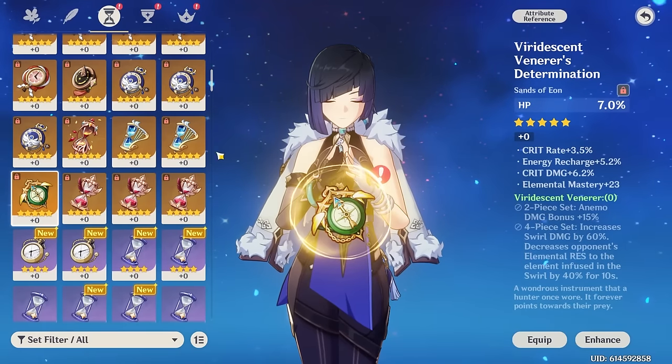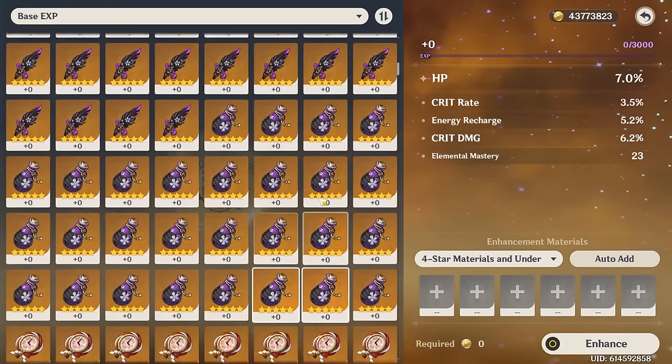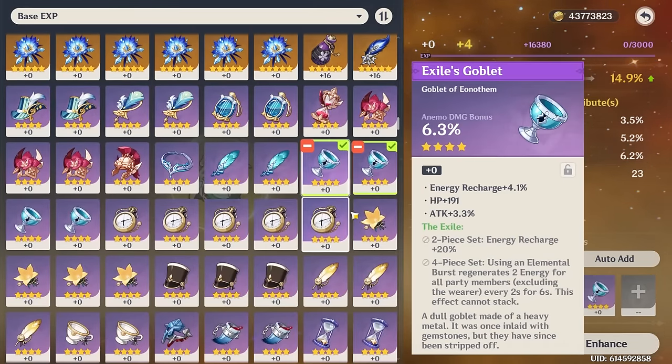What happened to the last six minutes of my life? Like a repressed memory. But look — there's a new piece. It has energy recharge, double crits, and an HP main stat. Let's go!